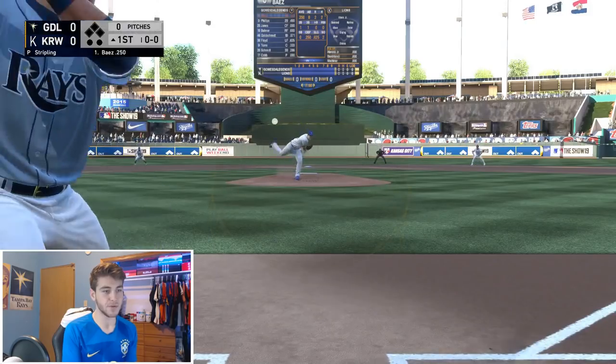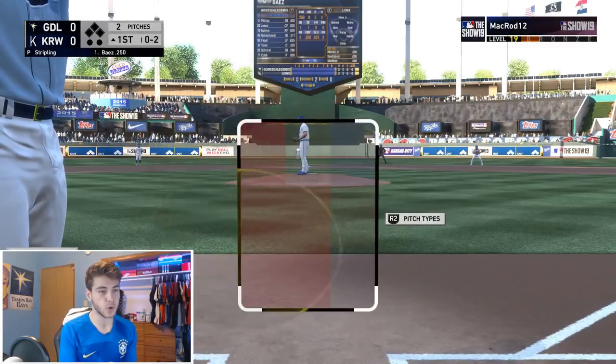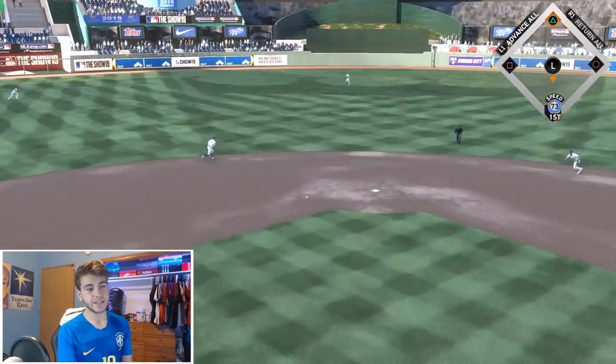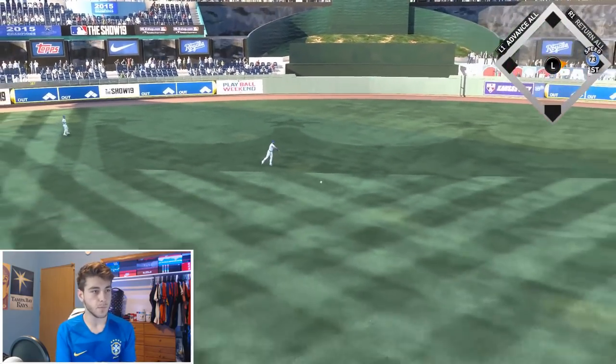Alright, first time debuting these road uniforms. Ross Stripling's got a slider, a knuckle curveball — nothing too crazy. Was way under that one. Curveball right there — just going to take it through the middle. One out, single. Good way to start off.